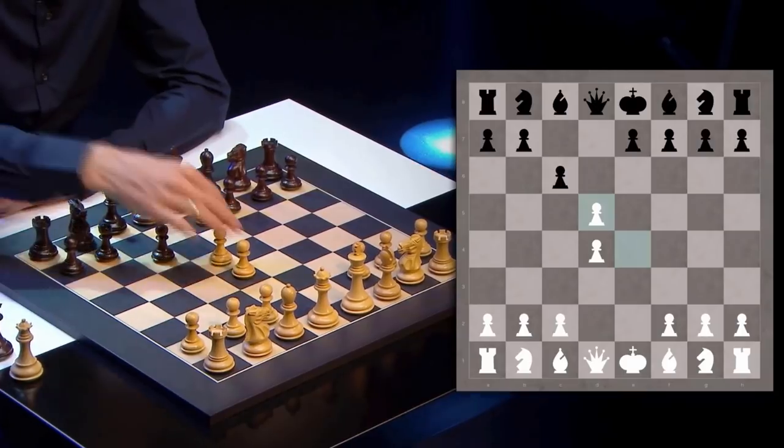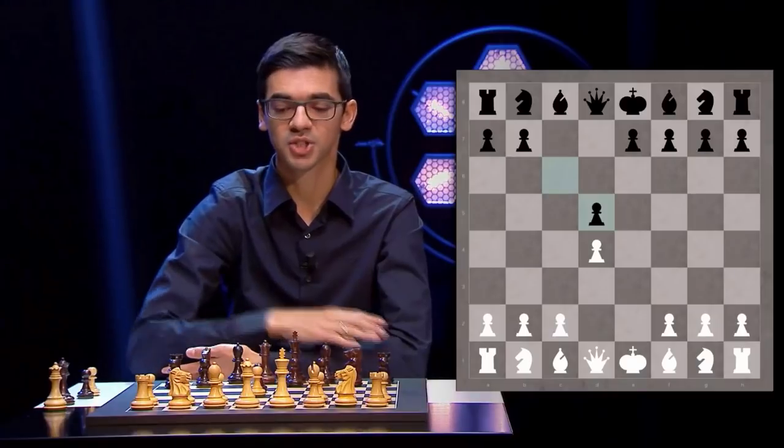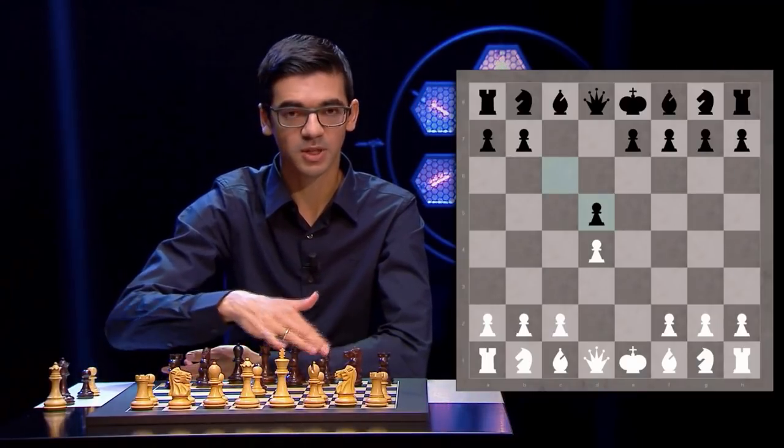The exd5, cxd5 is a very simple system. We get a Carlsbad structure, Black gets to develop his bishops and knights, and we get a relatively quiet position.